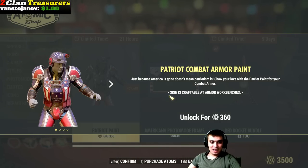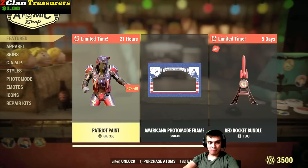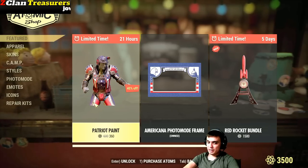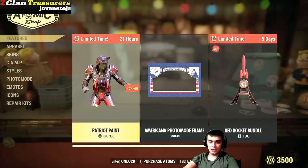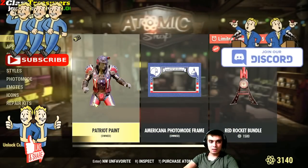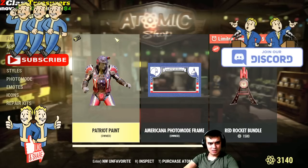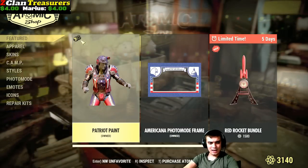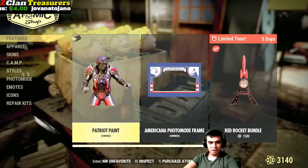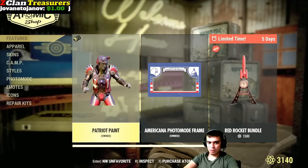I'm actually going to get it, but unfortunately I won't be able to display it because I don't have this type of armor — or wait, I think I can if I have enough ingredients to craft it. Why the hell did it select it for the battle royale? I don't remember any combat armor in battle royale.